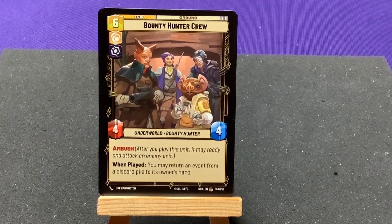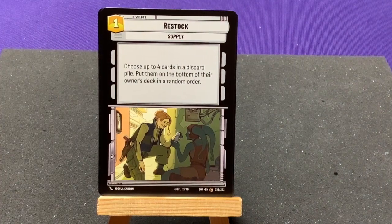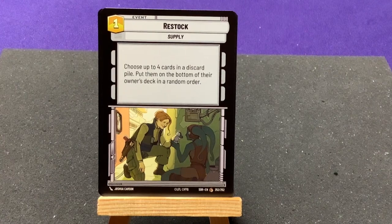Bounty Hunter Crew — Ambush. When played, you may return an event from the discard pile to its owner's hand. Interesting. Restock Supply — choose up to four cards in the discard pile; put them at the bottom of their owner's deck in random order. This could be very helpful because if your deck runs out, you take extra damage.